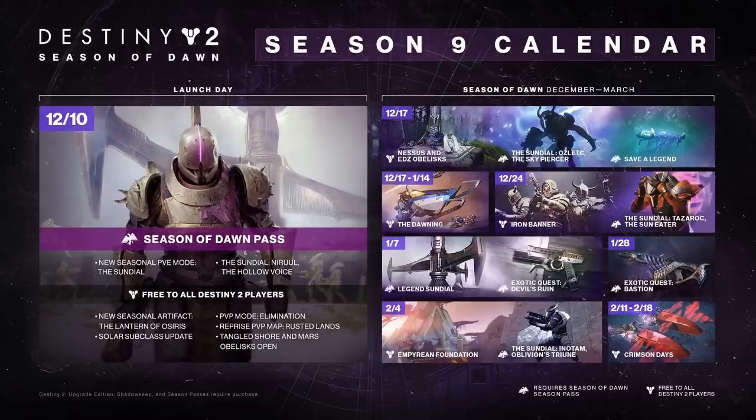We also have the Sundial Tazerok, the Sun Eater — looks to be the Solar Scion Flare. Starting on the 7th of January, we have the legendary version of the Sundial, along with the exotic quest Devil's Ruin, which is the exotic sidearm. Kind of a bummer — I really wish we could have got these exotics before Christmas. January 28th we have the exotic quest Bastion, confirmed to be a fusion rifle. Starting February 4th, we have the Empyrean Foundation and Scion Flare in Notam. Then Crimson Days starts on the 11th through the 18th of February. That's pretty much the calendar for Season 9 — not a lot happening.